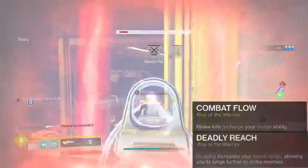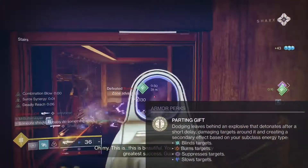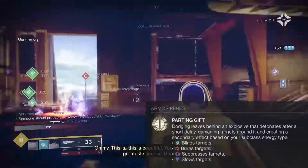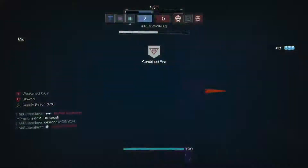Next we're gonna be on top tree Arc Strider for extra melee lunge and the ability to get our health and dodge back on melee kills. And last of all we have the Bombardiers, which might sound strange, but it pairs amazingly with the subclass and grenade launcher. This part of the build has saved me from shotgun rushers countless times and is great for a last resort to get a kill before you die.